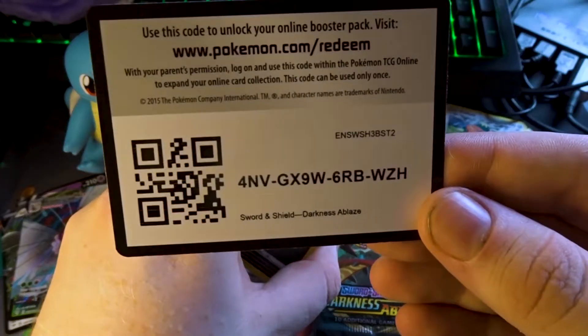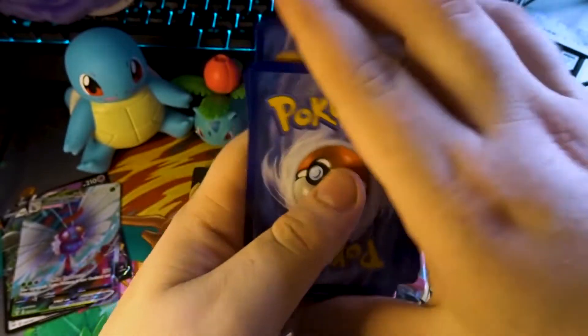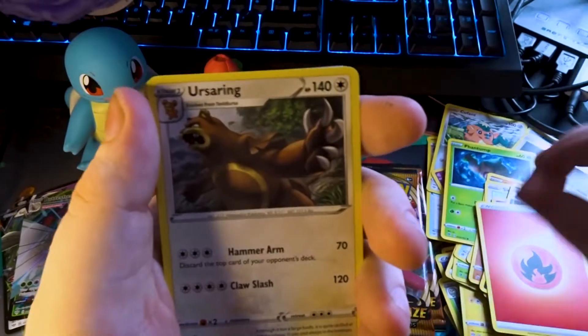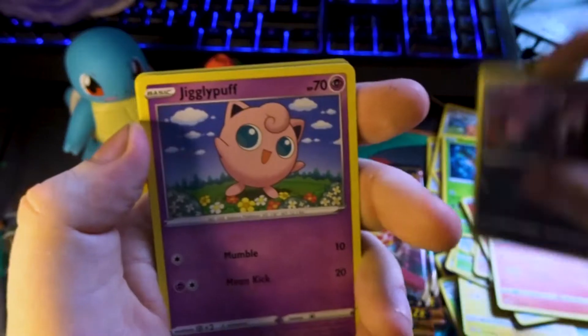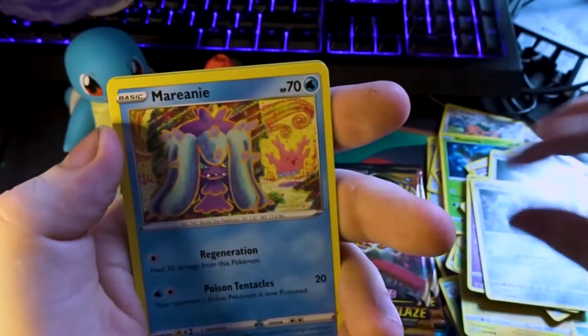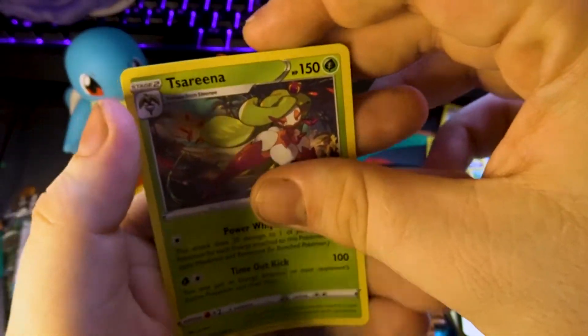Code card. Fire Energy, a bear, teapot ghost, big chicken, dinosaur, Jigglypuff, Dunsparce, Klang, Carnivine, thick tree. Nothing notable on the end there.